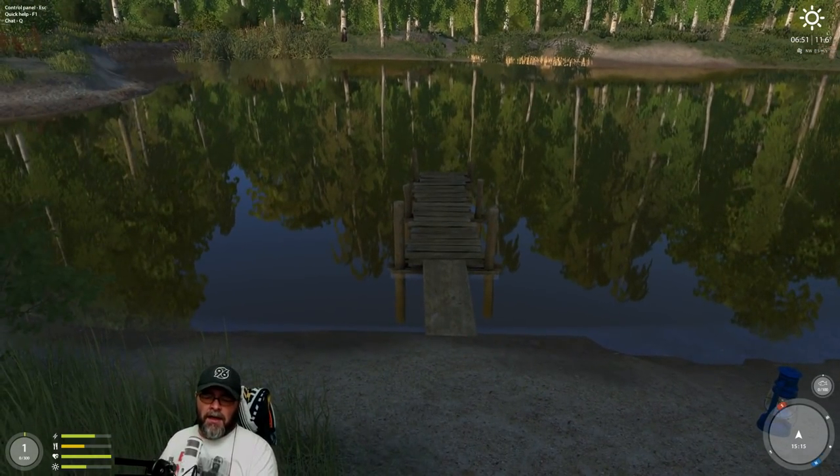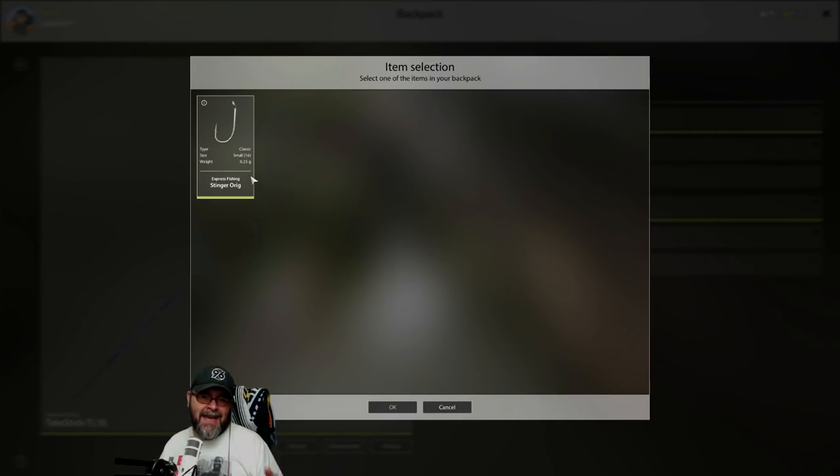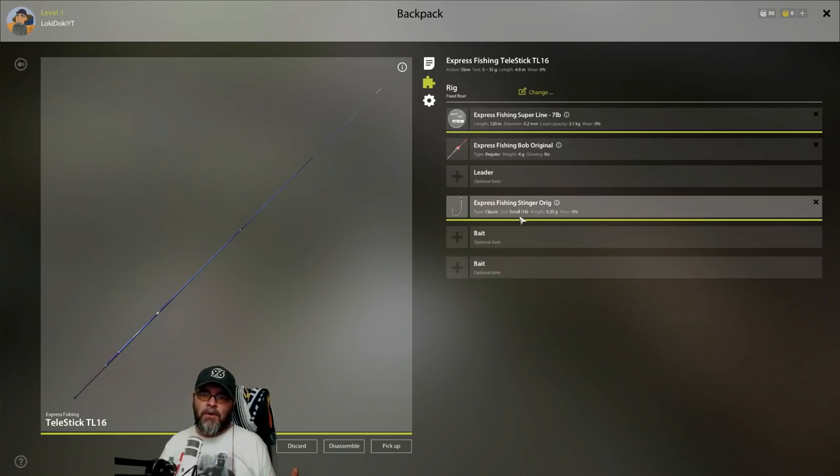First thing you want to do is click on your rod and then equip the various things. You only get one set of line, a reel — everything's there, so you don't have to worry about it. You get given two hooks. We're going to start off with a smaller hook — the size 16. The bigger the number, the smaller the hook, because fishing.